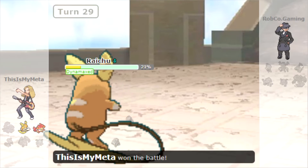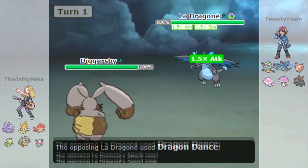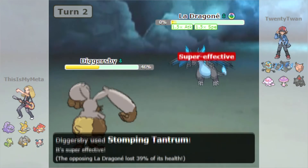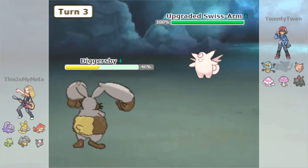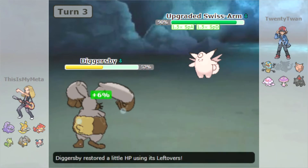Game number four — we are leading off with our Diggersby, they are leading off with Mega Charizard. Going for Dragon Dance straight off the bat, we fling our Iron Ball and it does massive damage. They go for Earthquake, we then go for Stomping Tantrum and take out the Mega Charizard. Diggersby beating a Mega Charizard — didn't think I would ever see that. We Thief away the Leftovers from the Clefable.